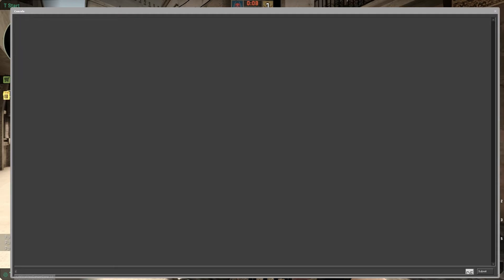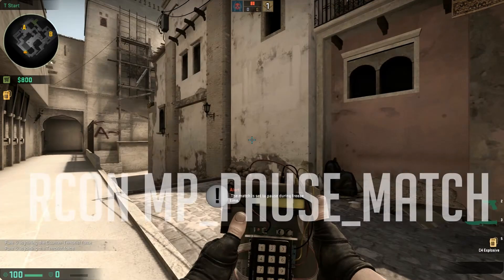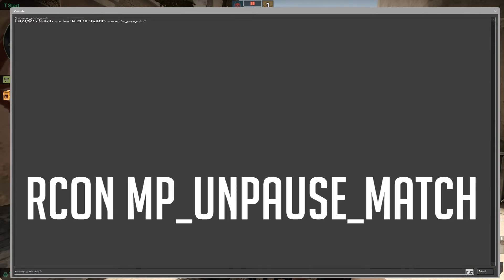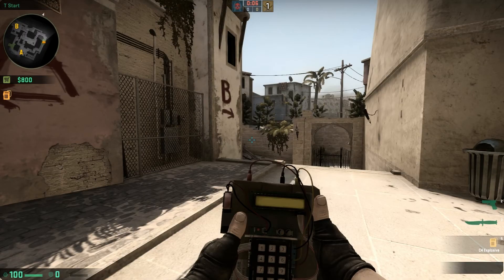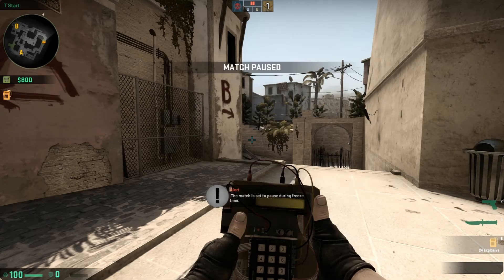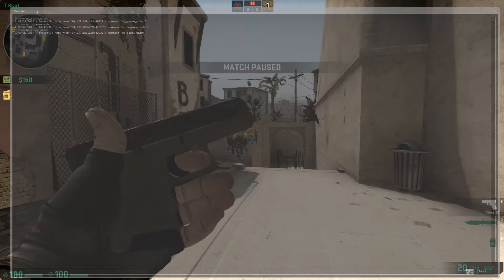Next thing you can do is RCON mp_pause_match, and that pauses the match. To unpause it, you put in RCON mp_unpause_match. What I like to do is copy mp_pause_match so I don't have to write it in case somebody needs a quick pause — I can just paste it into the console, and then it'll just pause and unpause again.